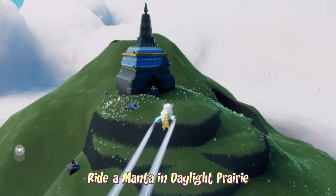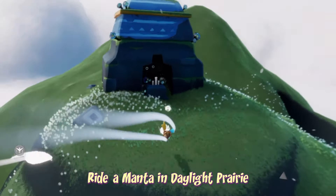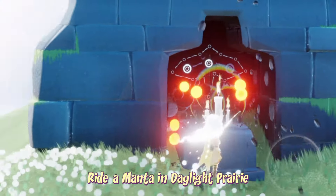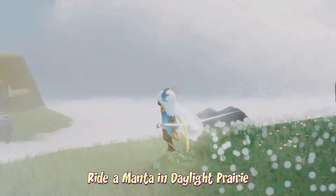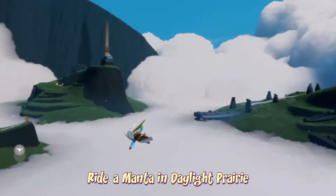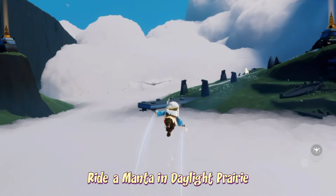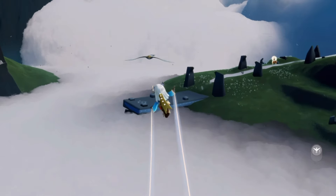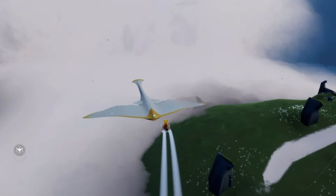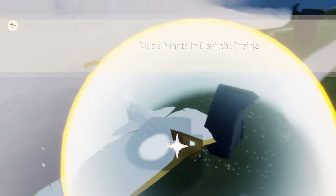To ride a Manta in the Daylight Prairie, all we have to do is find one and climb aboard. The easiest one in my opinion can be found in the Prairie Village — that's the place with the three bell towers. All we have to do is light each bell tower and these mantas will be summoned. You can also do it in the Sanctuary Island if you have a couple mantas flying around. All you have to do is jump on their backs, like so.